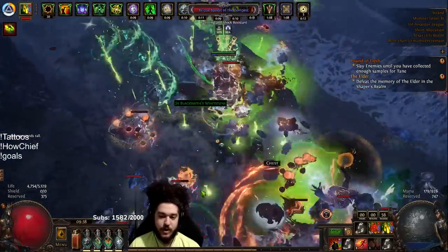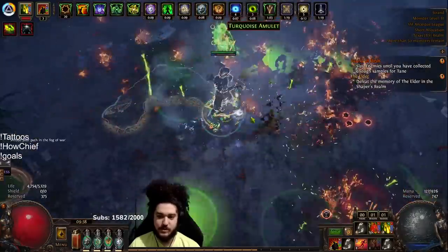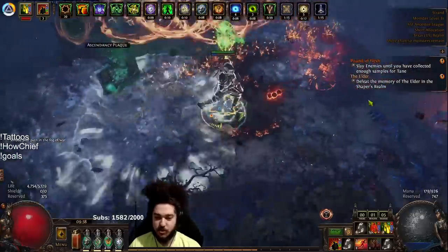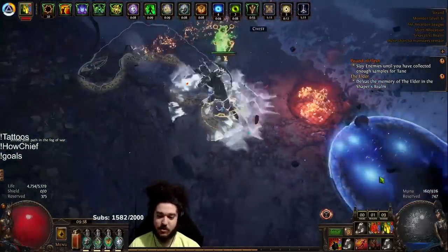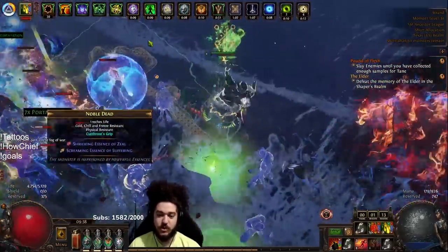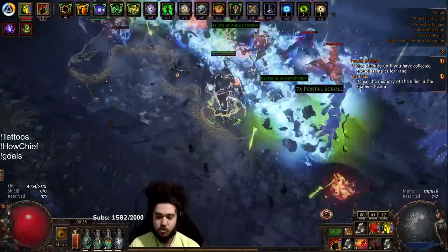What I'm doing right now on this character is farming essences. There are essences on this map. Honestly I probably shouldn't be doing them here — it's not that I shouldn't, it's that essences are really tanky in T16 content, so I've been farming them in lower tier maps to basically fix my bow, which we'll show in a little bit.